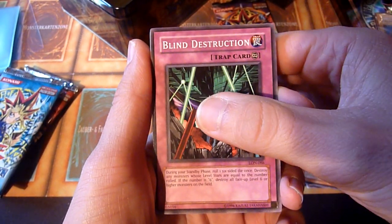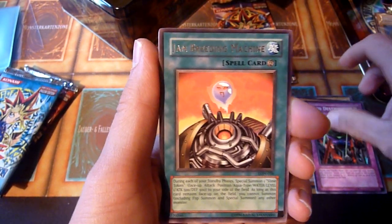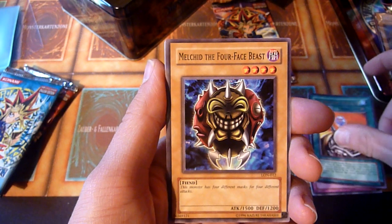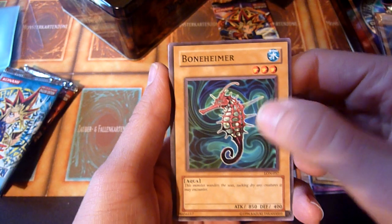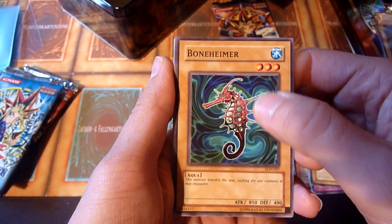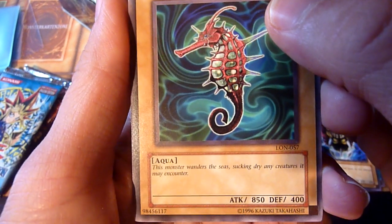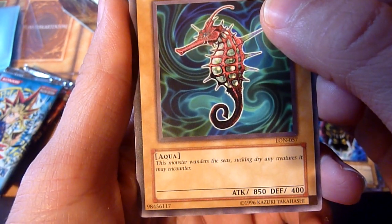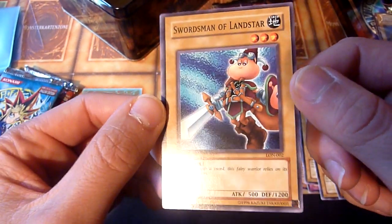Blind Destruction. And our first chance to see a holo card is... Rejected. Gem Breeding Machine. The tokens for the gems look kind of nice, actually. I just have one, wouldn't mind having more. Boenheimer — I loved this card back in the day, because its name is just funny. This monster wanders the seas, sucking dry any creature it may encounter. Boenheimer, the Unfriendly Amazon, and Swordsman of Landstar for the Joey enthusiasts.